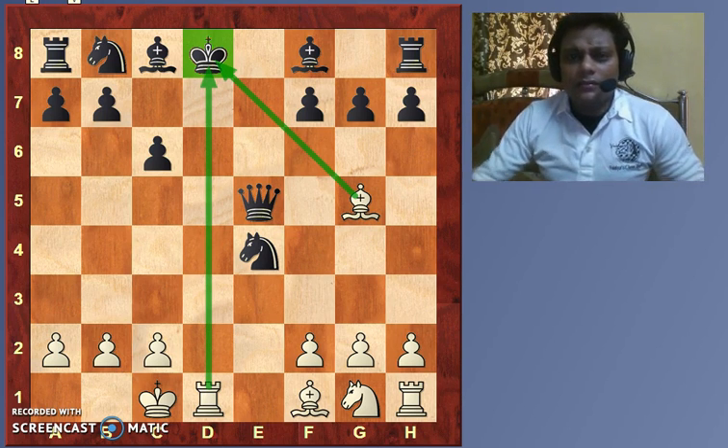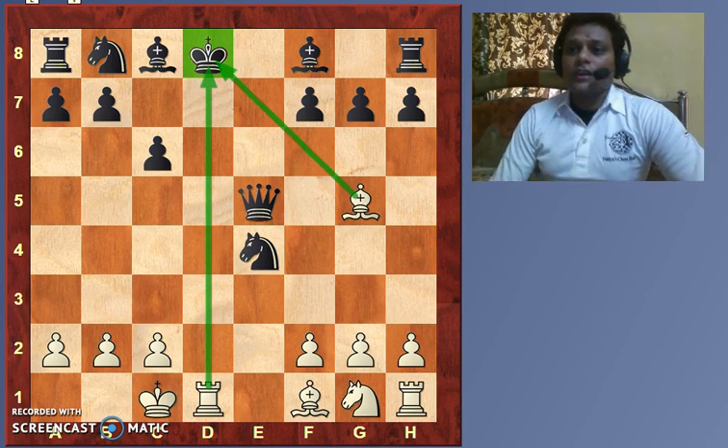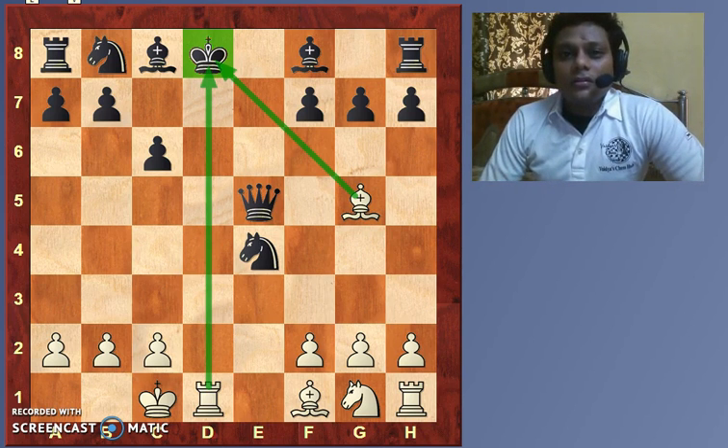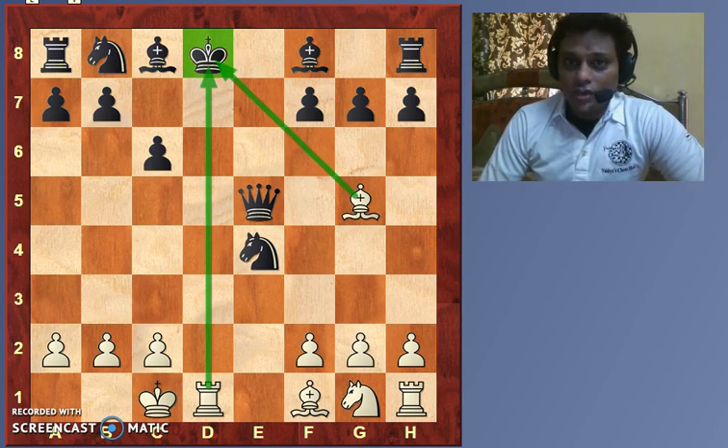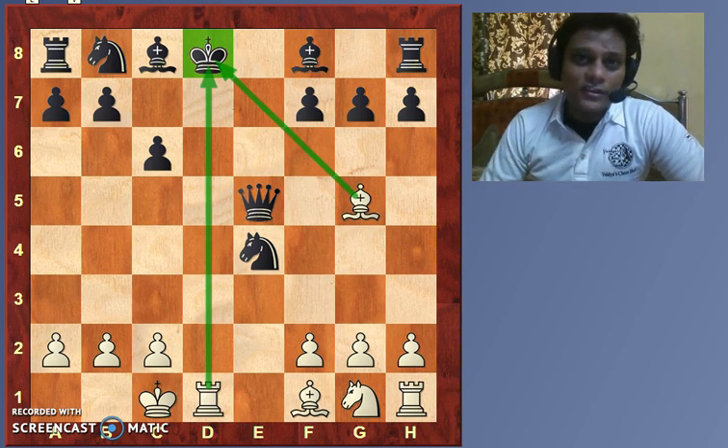The beauty of this double check is that the black king has to move. In a double check, you can't block a check because there are two pieces giving the check, so blocking is not an option. The other option normally is to capture the checking piece, but in this case there are two pieces checking at the same time, so you cannot take both in one move.